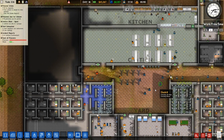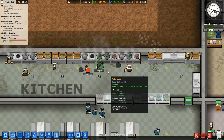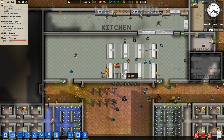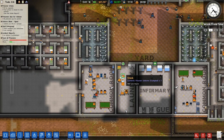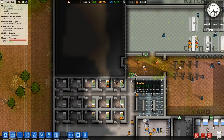Hey everybody, welcome back to Prison Architect. People are doing work in the prison — by people I mean prisoners. They're actually working in the prison, which is good. The kitchen's a mess though. There's crap all over the floors everywhere, so we need to get this sorted out. Janitors are running but it's not helping.